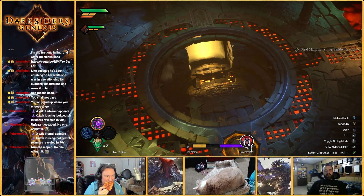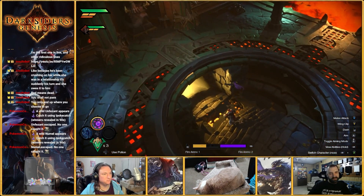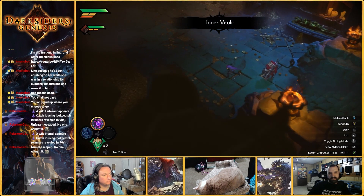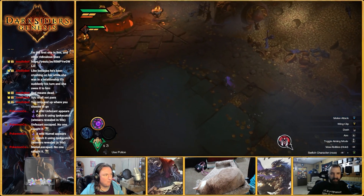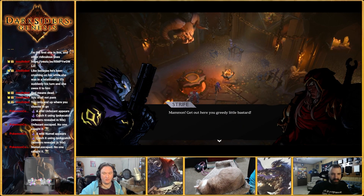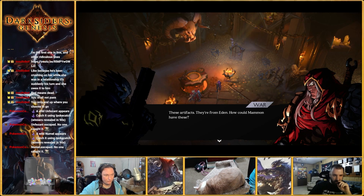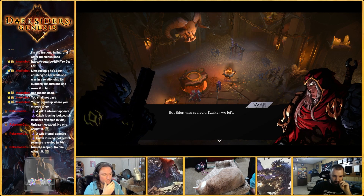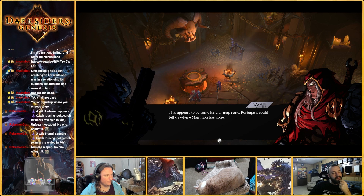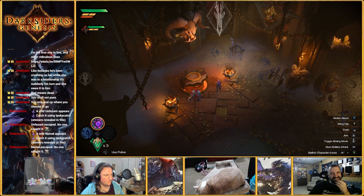Let's see how she be. Nothing in the area map — pretty bare, probably just a boss fight. Get out here you greedy little bastard. These artifacts — they're from Eden. How could Maman have these? Lucifer has to be. Well, Eden was sealed off after we left, yeah it was. This appears to be some kind of map rune — perhaps it could tell us where Maman has gone. I bet Vulcan can make sense of it. I hate how useful it is.